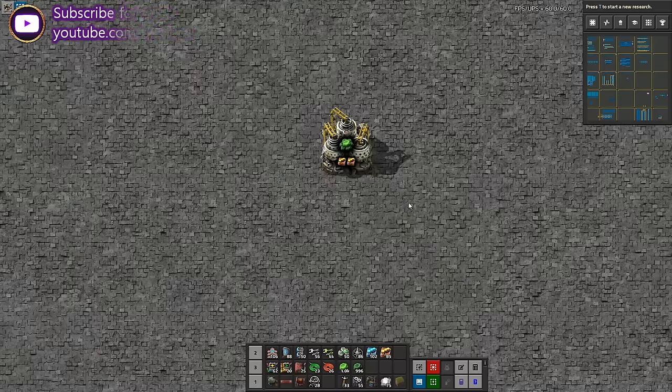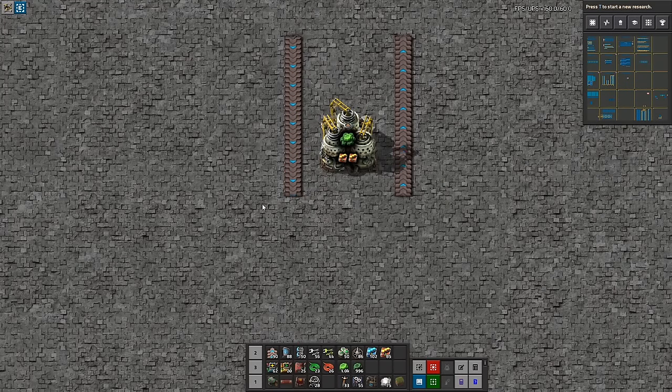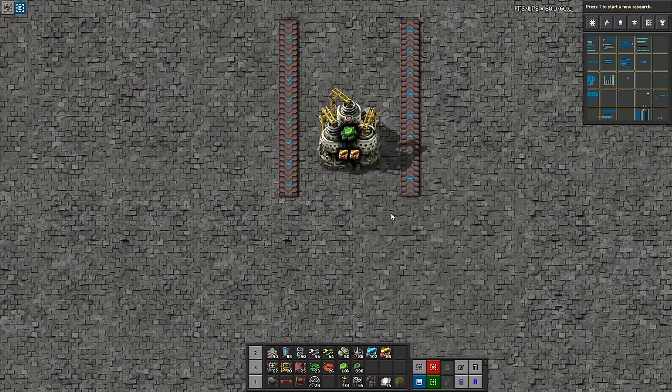Now let's dive into the actual build. I want to build some inputs and some outputs here. This doesn't need to be blue belts, but at this rate of the game I'm just making blue belts. If you take my blueprints, provided in the link in the description below, and you don't have blue belts, then you just stamp it down and replace them with red belts. Pretty simple, nothing magical about that.